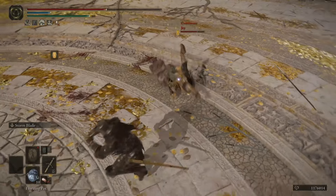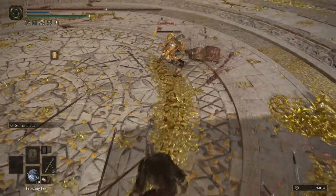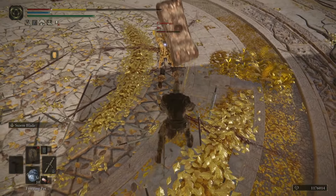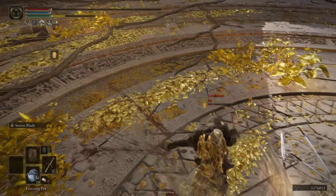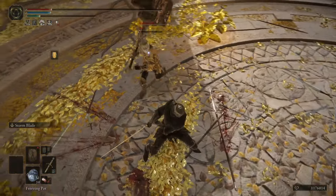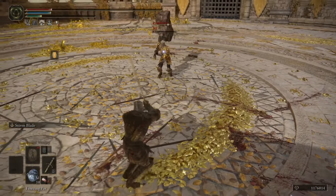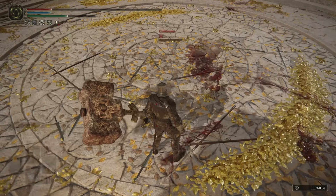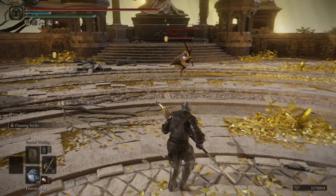Here we have the two-handed straight sword against a colossal, and being able to get in and get out with a heavy attack is awesome. Just being able to punish a colossal sword attack with a heavy attack feels great, and I think this really helps the straight sword moveset. Now you can run power stance straight sword and actually incorporate heavy attacks into that moveset, which is really interesting.